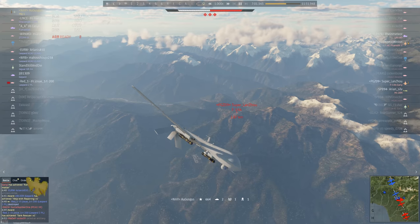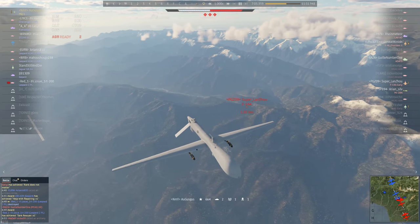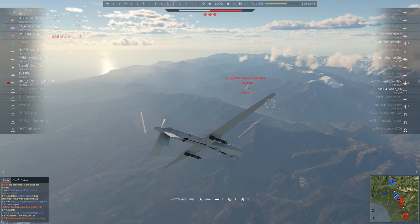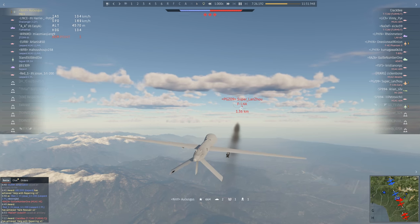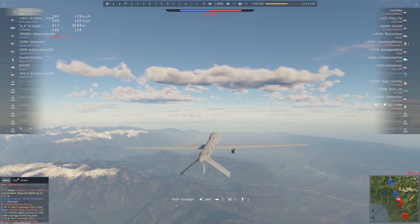Here's another face-off: the MQ-1 drone against the legendary supersonic jet, the F-14. Who will win? The drone, controlled by Au-Gus-Gus, spots the threat, dodges the fire at the last second, lets the enemy pass, and sends an anti-tank missile at the fighter. After all, why not? Does it destroy tanks? Yes. Then it can down a plane, too. See?